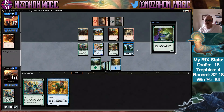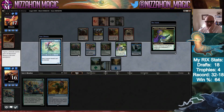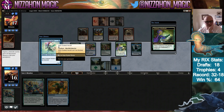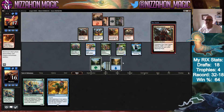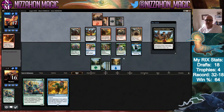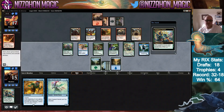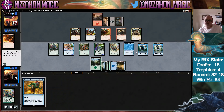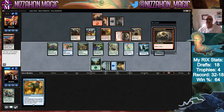I'll play Tishana's Wayfinder — it gives us a source of damage. We'll put the land on top and end our turn. We could attack with the Raptors to get the double blue, but maybe next turn. Double Dire Fleet Captain — that's what you want to see. I think we just go nuts here, then end our turn and wait to draw a way to pump our whole team. We have the City's Blessing so eventually that'll matter.